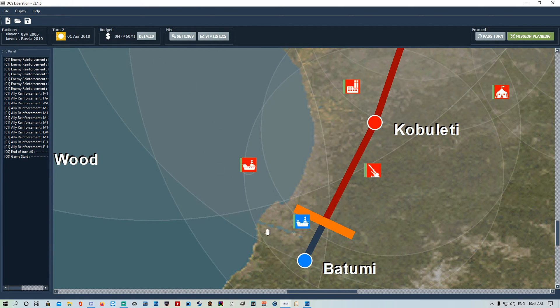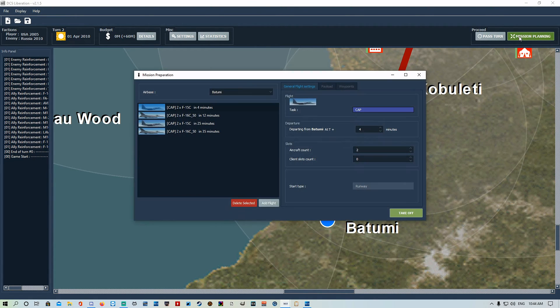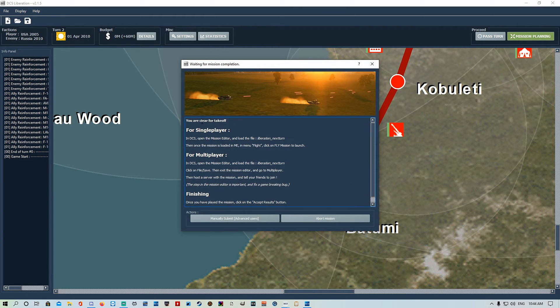Once you're happy with all your flights go into mission planning again and hit takeoff. It'll bring up a box waiting for mission completion. For single player: open the mission editor in DCS and load the file 'liberation_next_turn', then in the menu go to Flight and click fly mission. For multiplayer: open the mission editor, load 'liberation_next_turn', click File/Save, exit the mission editor, then go to multiplayer, host the server with that mission, and tell your friends to join.